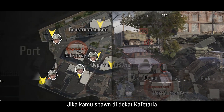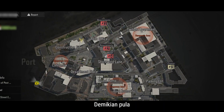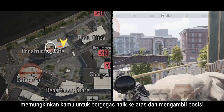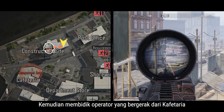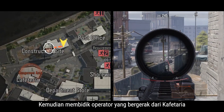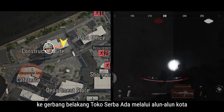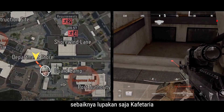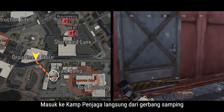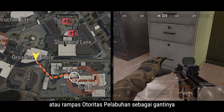If you spawn near the cafeteria, you'll be able to loot it before the others. Similarly, spawning at the construction site allows you to rush upstairs and get into position, then snipe operators traveling from the cafeteria to the department store's rear gate via the square. If you spawn at the department store, it's best to forget about the cafeteria — enter the guard camp directly from the side gate, or loot Port Authority instead.